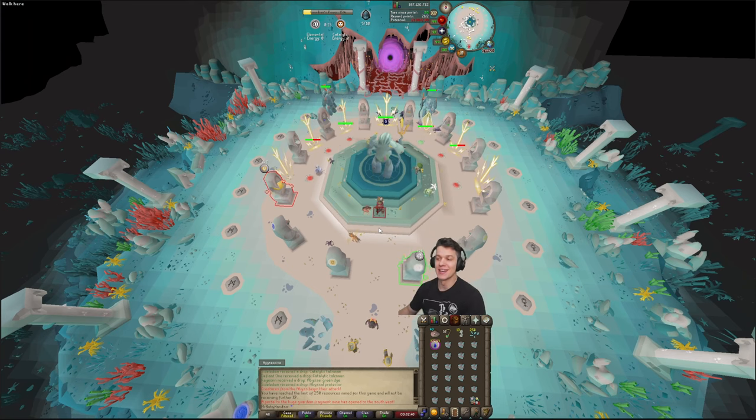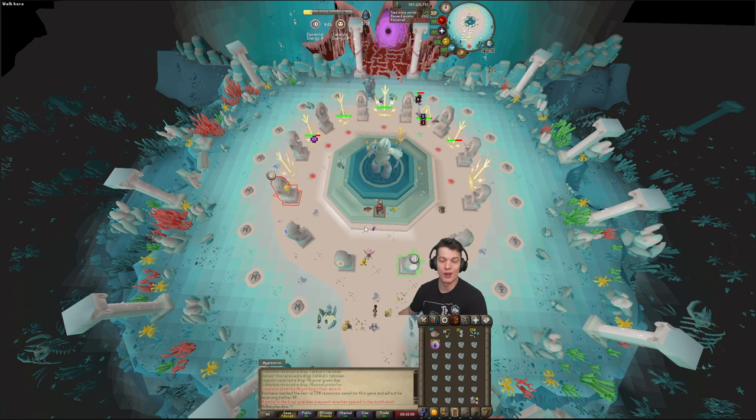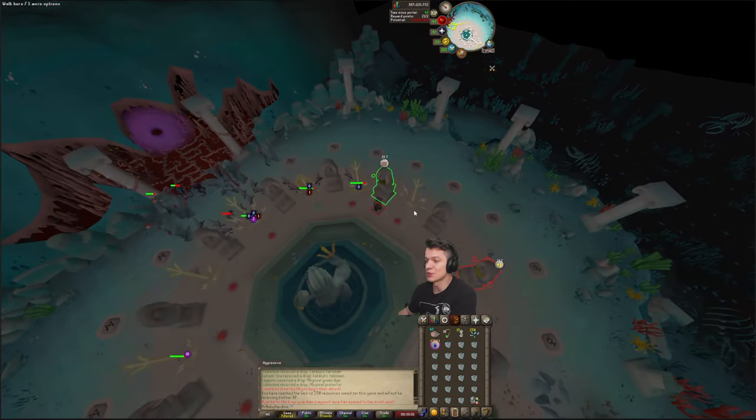We're in the minigame right now. I'm using the efficiency setup so I'm only looking out for fire altars and earth altars. If they're not up then I'm just going to use a catalytic altar and focus on catalytic points. They should even out if you're only doing two combination altars and then the rest catalytic. Here is an earth altar — perfect timing, so we're just going to dive straight into it.